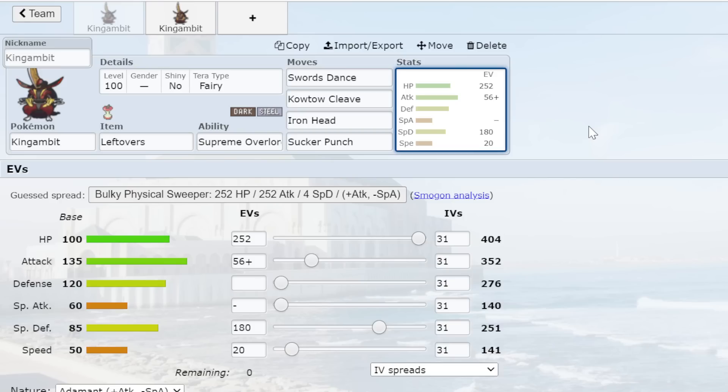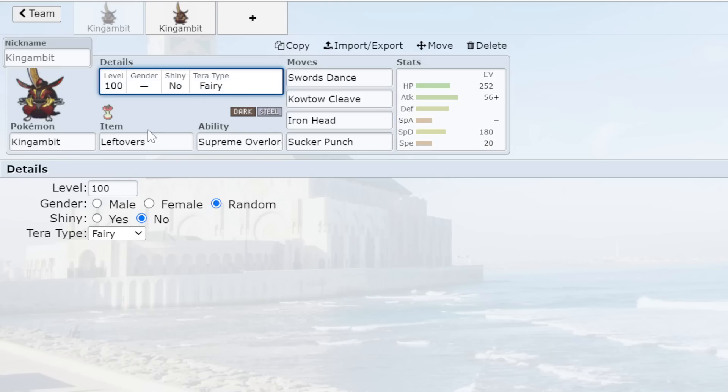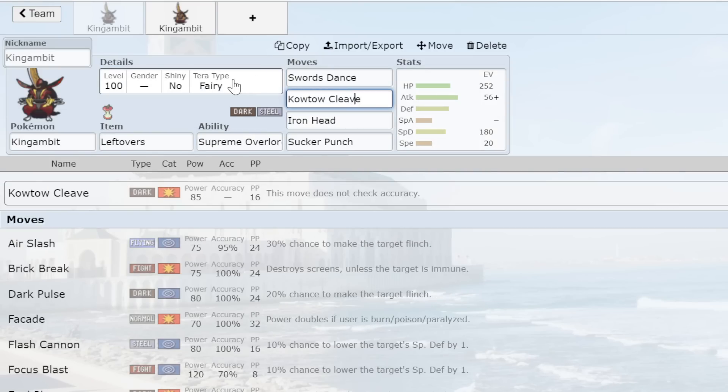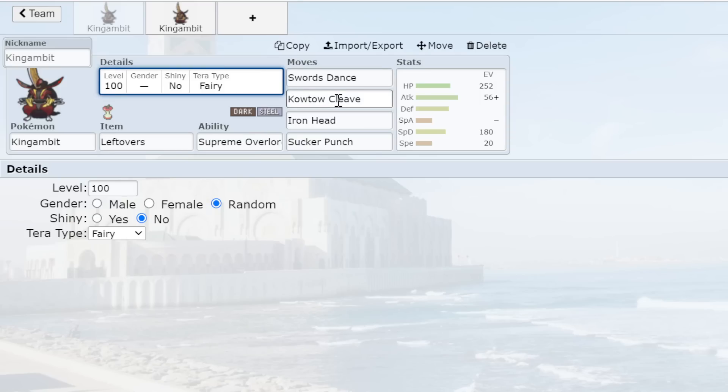King Gambit is one of the few Pokemon that rewards you for your own misplays — if you start losing Pokemon, you can justify it as setting up your King Gambit sweep. King Gambit is also probably top three users of Terastalize. You can be down in a game and King Gambit can Tera into Fairy or Flying, covering the Fighting weakness. I like Flying type a lot because it also covers the Ground weakness and lets you set up on Great Tusk easily. Save your Terastalize for King Gambit and you can get up two Swords Dances with ease.